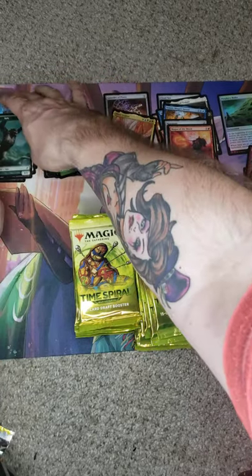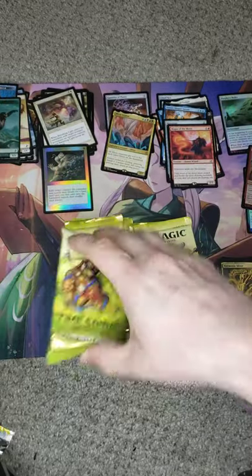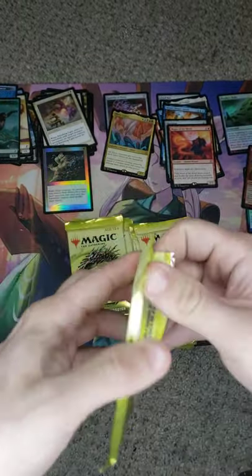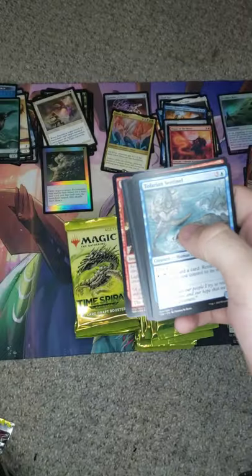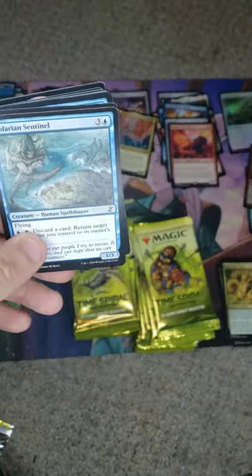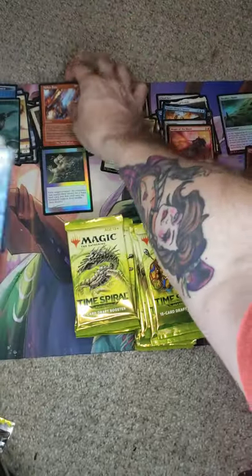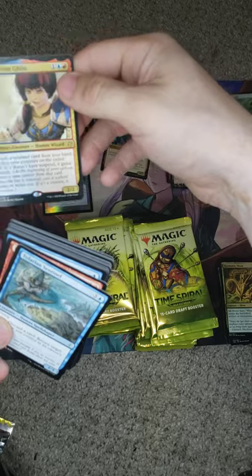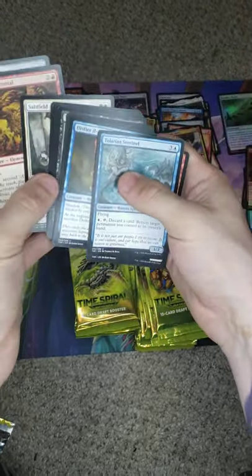That Path to Exile is pretty spicy, not gonna lie. Maybe if we're lucky we'll see a second foily boy — maybe a Foil Kiki-Jiki. Our foily boy is our metallic, or Lightning Axe. Looks like we got Molten Rain, Jhoira, and Fikiru. Let's see — one, two, and three.